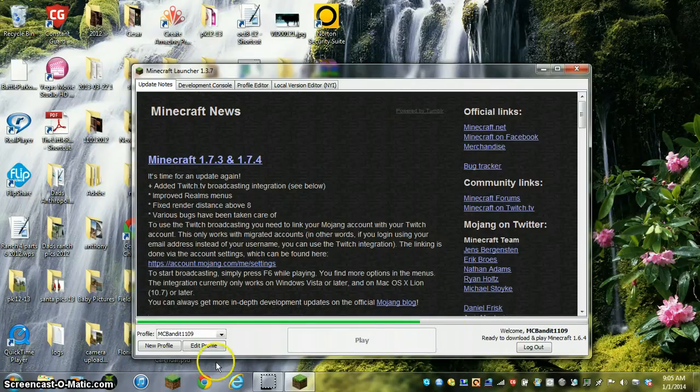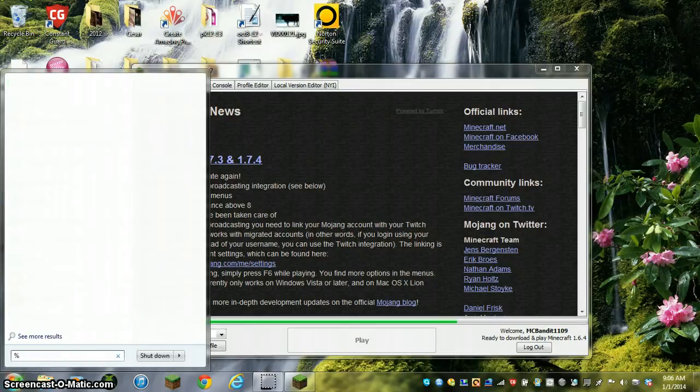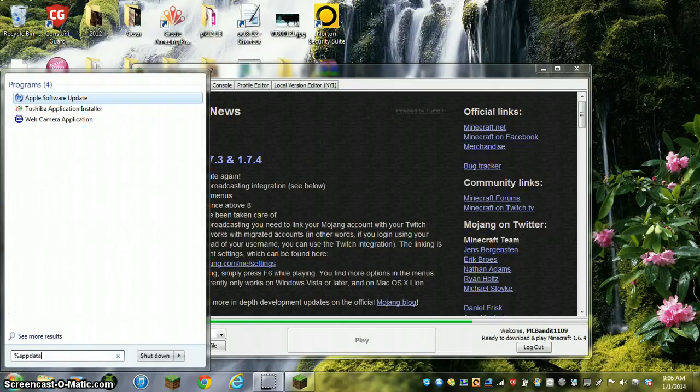Once it finishes downloading, like once it takes you to the game menu, you're just going to go do the percent appdata percent, and go back, and you're going to wait until it's finished.